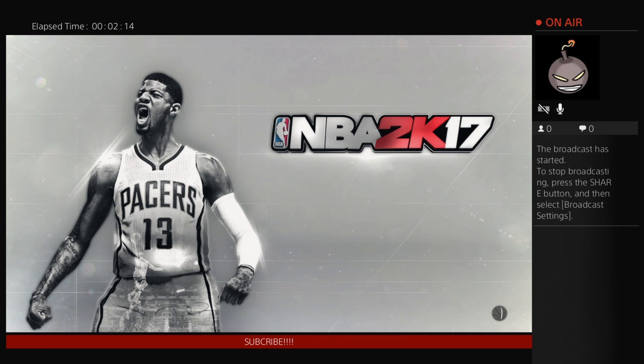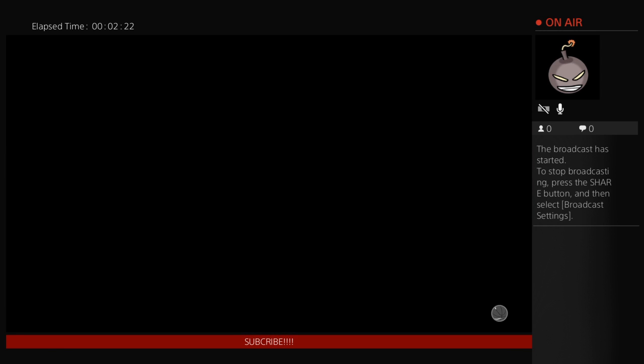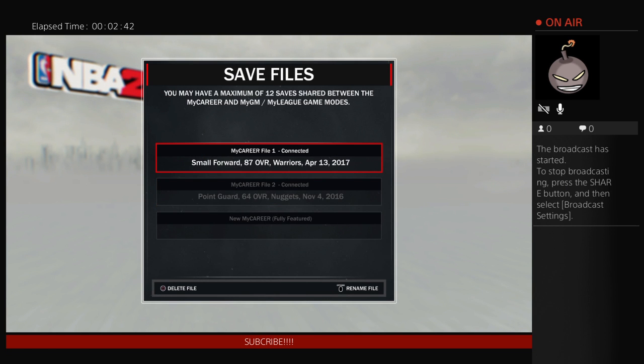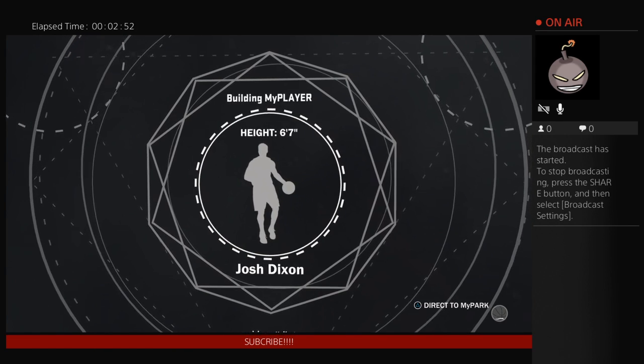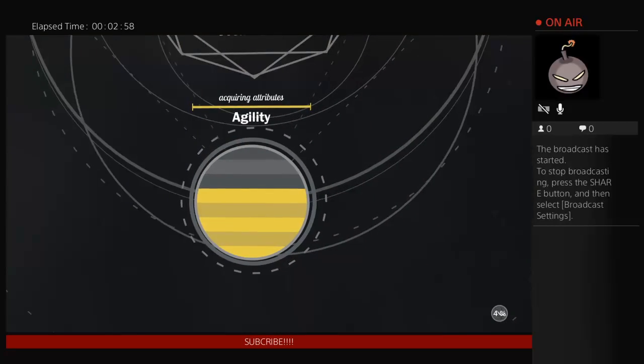My other character is 87 overall and I got him to 87 overall in like five or six days. It's fairly easy to do this. I'm going to show you the best way to make the most out of your VC and the best way to get the most VC the fastest. He's a small forward slash point guard sharpshooter.